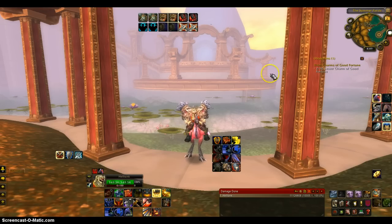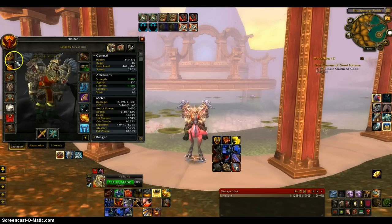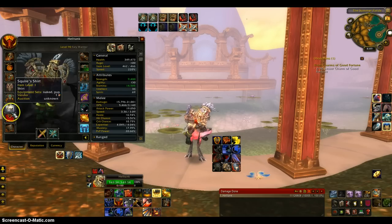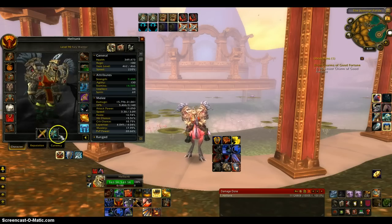First off, what I'm going to go through is my gear. From last time, I now have the full Dreadful, I have a Dreadful neck piece, Malevolent back piece, and Malevolent wrist weapons — I just got those.